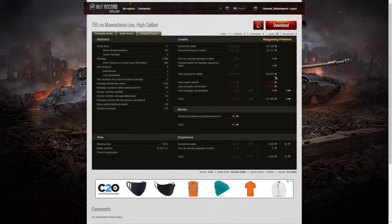He earned 56,435 credits with 28,217 from personal reserves, bringing a total of 84,652. After repair and ammunition resupply he took away 25,288 credits profit — but it would have been a lot higher if he'd been firing HE on some of those occasions, because some shots he fired didn't get a pen and he should have done a lot of damage with HE instead, and he would have had at least one more kill. He took away a profit, but it could have been higher. 30 bonds from the battle.